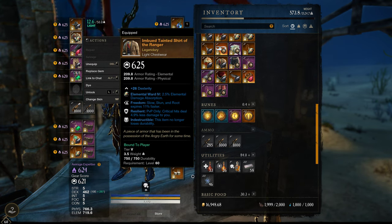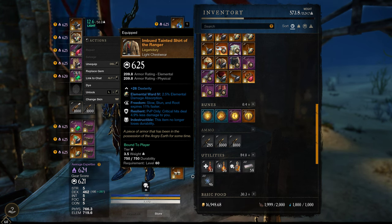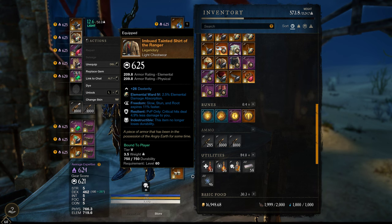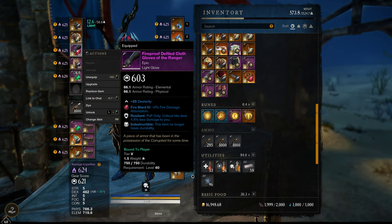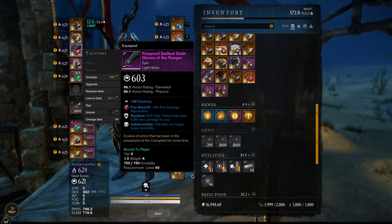Next we have a cheap option for the chest. The only two great perks are Resilient, and also Freedom — because stun and slow, CC is king. The Indestructible perk is not worth it, so you could actually just go for an epic chest if you want a cheaper option. For the gloves, I chose the cheap option and just went for Resilient, and it's working.